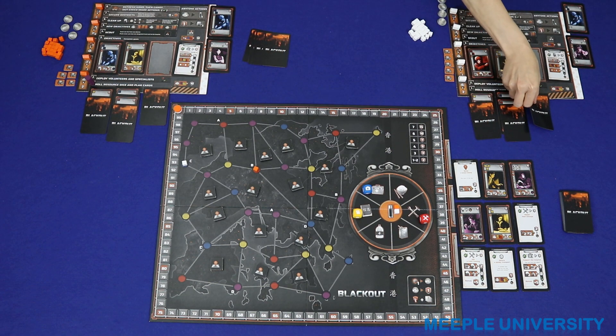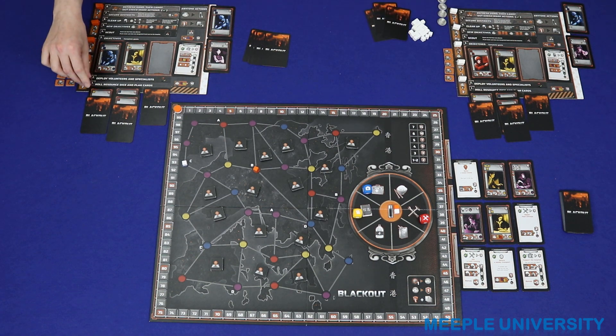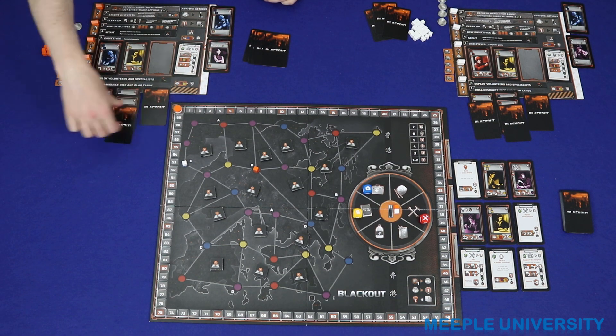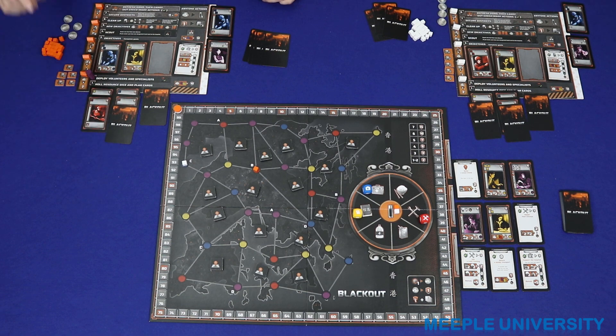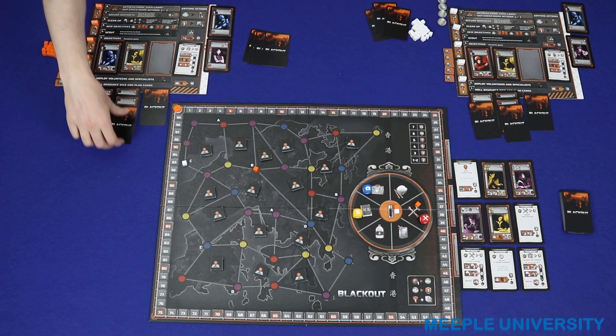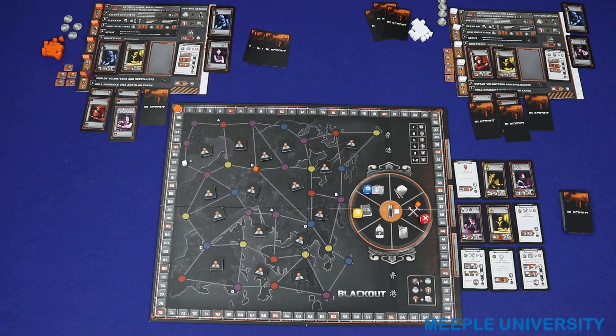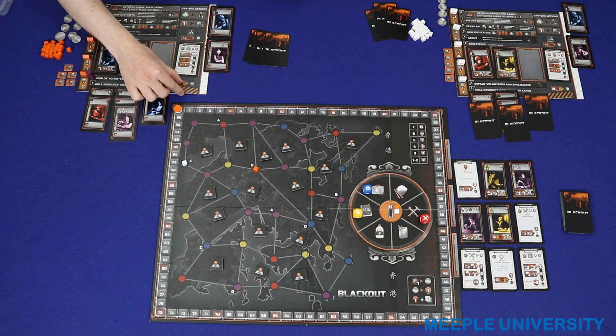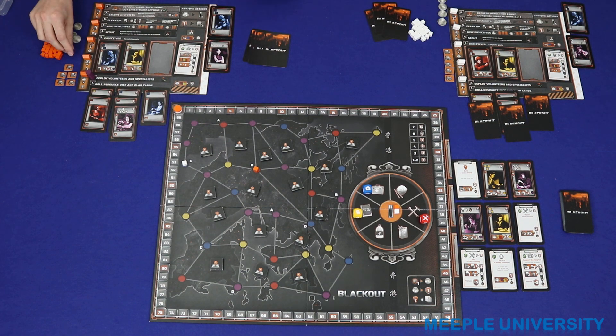Okay, step two: deploy volunteers and specialists. I'm going to start by deploying my red guy - he's going to get me some tools. Then I'm going to deploy my mechanic, who gets three coins right away, and then spends those tools to get another three. So that's six coins into my supply. Rich! And I want to complete one of these objectives this round, so I'm going to use my blue guy to go and get a medikit.